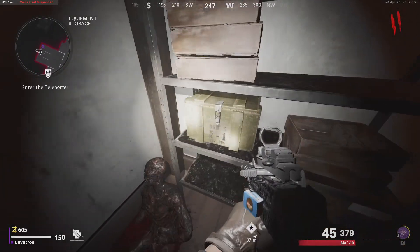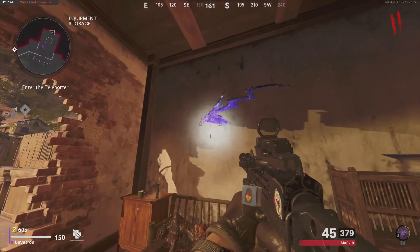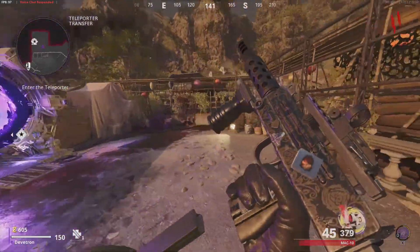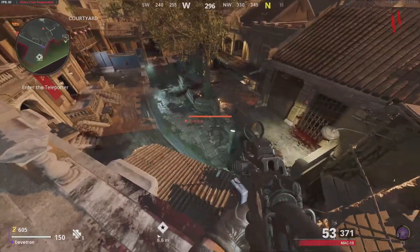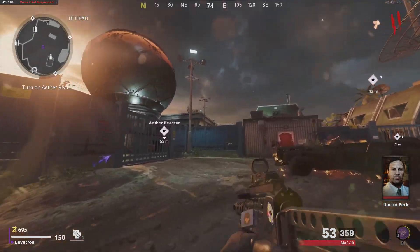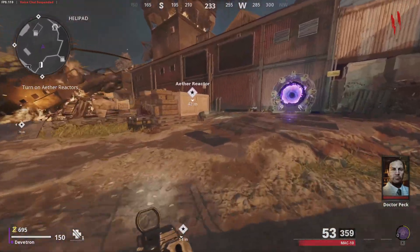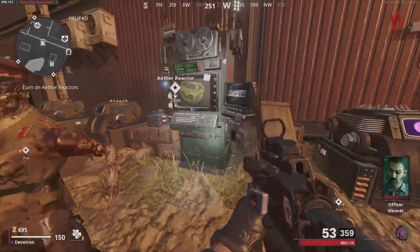Standard zombies procedure: hug every wall until you find something. There's a shotgun and a fully decayed corpse - what you love to see. There's an arrow, and usually arrows mean something good. The teleporter - here it is! Should we go for it on round two? Let's go through the teleporter. Wow, look at this - so much space here, and this door can actually be opened!